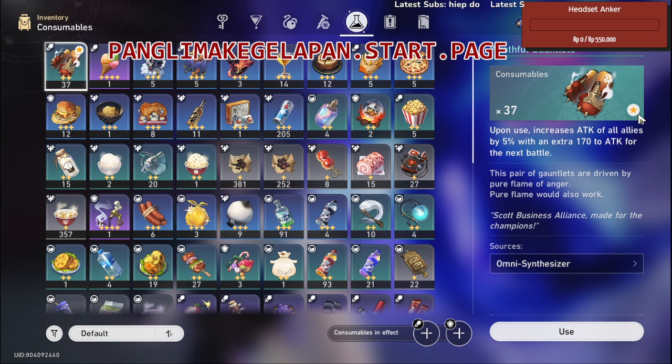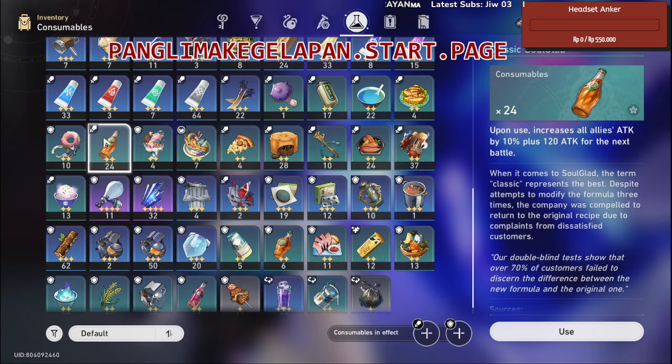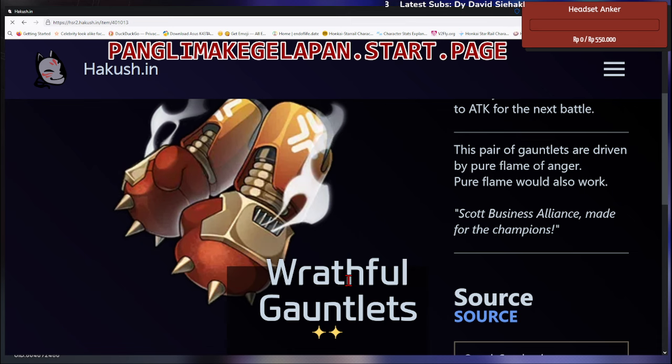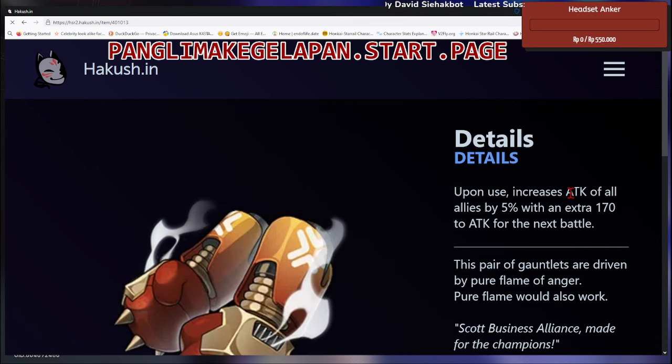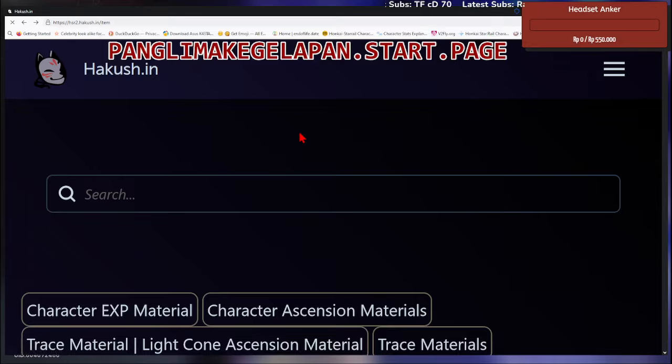If you use the old consumable a lot, it's going to be hard to get again. Instead, we now have this one — it's way better. As you can see, Red Bull of Gauntlet increases attack by 5% plus a flat 170 attack.